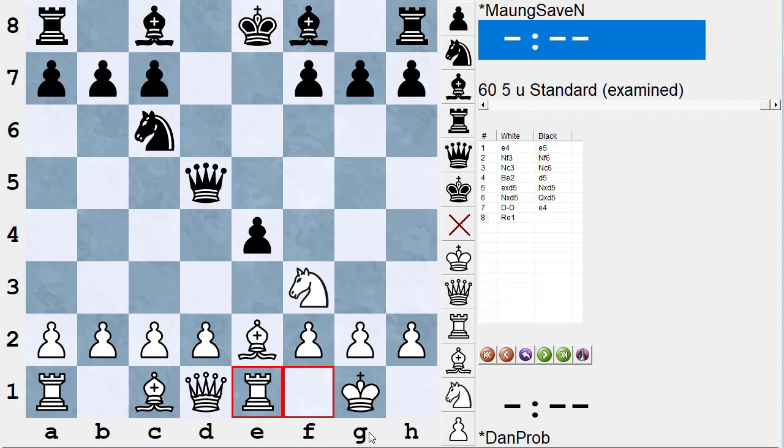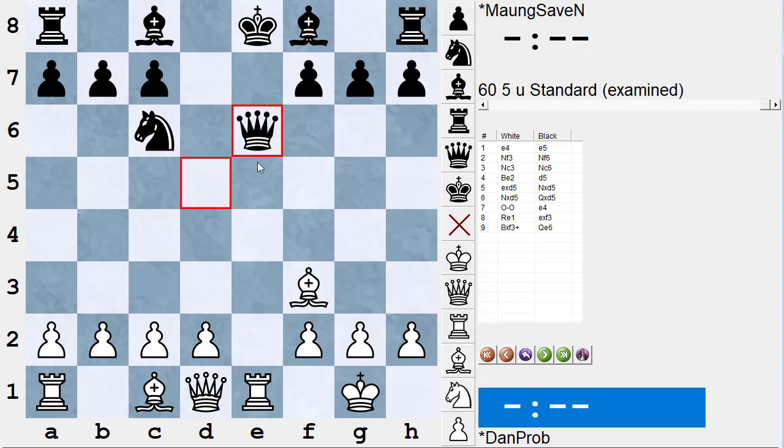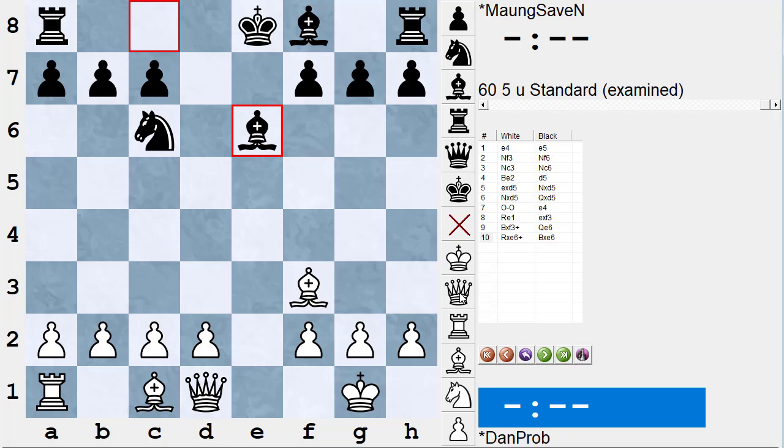Mong's reasoning was: 'My knight is attacked, and if he takes the knight I'm going to take back with the bishop check, my bishop will be attacking his queen. If he gets out of check with one of his other pieces, I'll take his queen; if he gets out of check with the queen, my rook will take the queen — and I'll win a queen and a pawn for a knight and a rook.' For instance: pawn takes knight, bishop takes f3 check, queen e6, rook takes — bishop takes e6, and White has won a queen for a rook, a queen and a pawn for a rook and a knight.